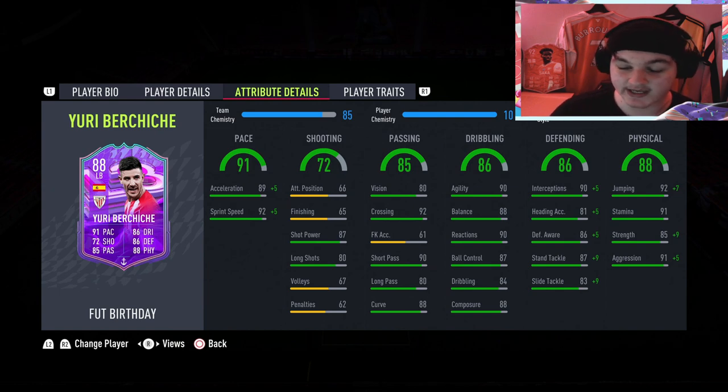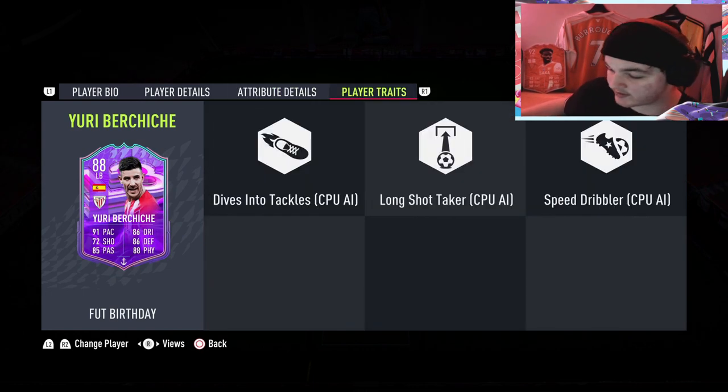Physically he goes to 99 jumping, 91 stamina, 95 strength, and 96 aggression. That anchor boost pushing him to 95 strength and 96 aggression is going to be absolutely massive for when he goes into challenges.